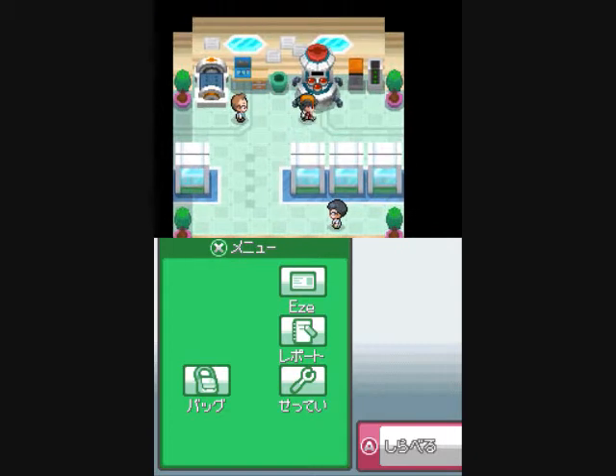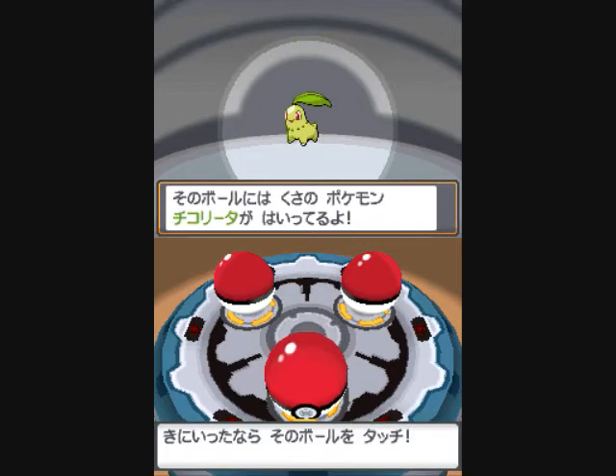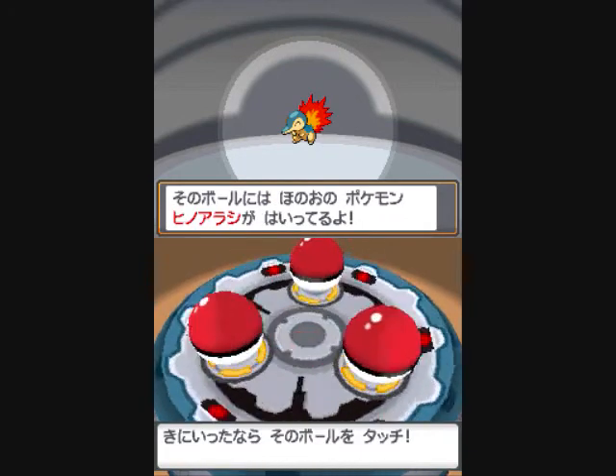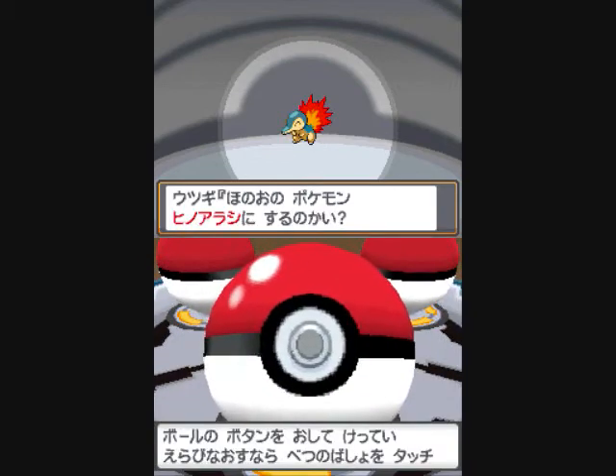Now we're going to choose a Pokemon. The first one is Chikorita, the next one is Cyndaquil, and Totodile. I'm going to go with Cyndaquil because he's cool.